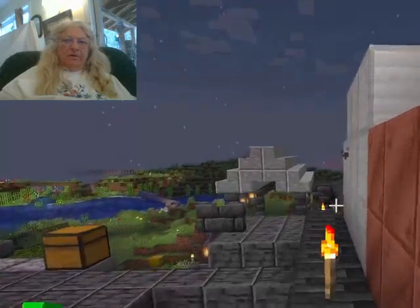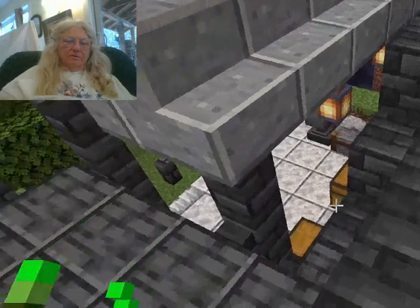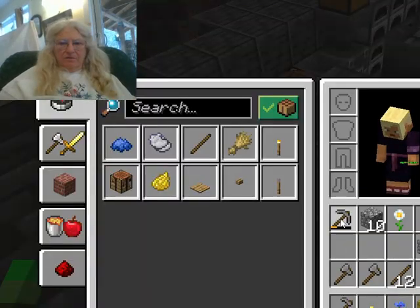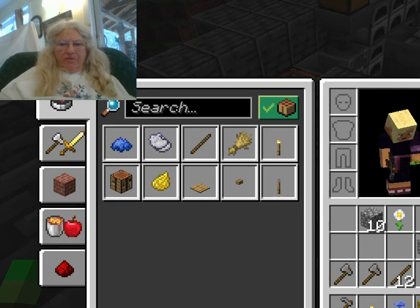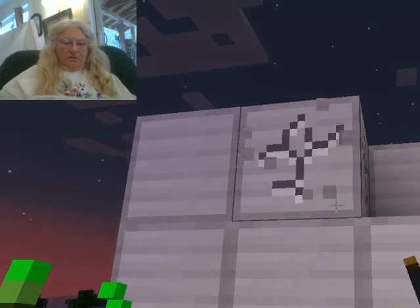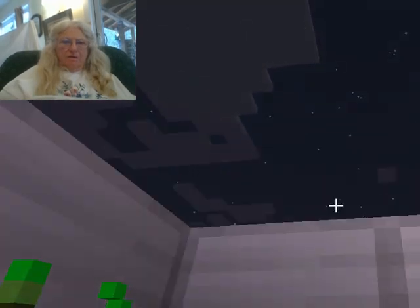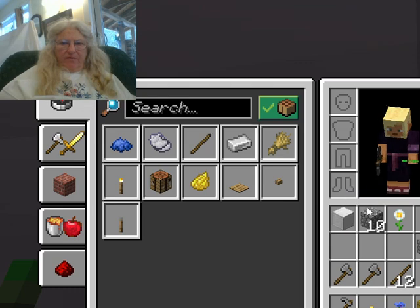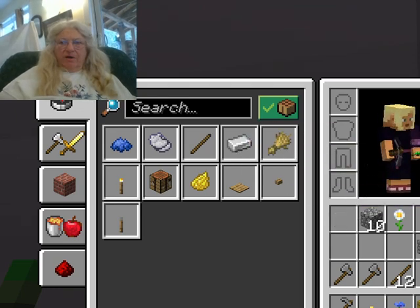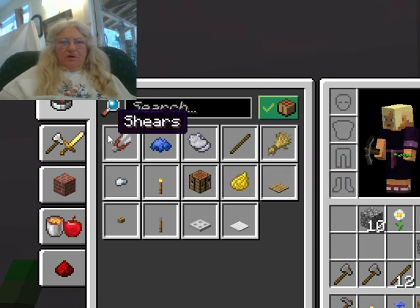This is just copper. This is iron. Let me just get some iron here. I think it takes nine to make a block of iron. Yes — you see, from that you can get nine irons. Oh look, I can get shears — that's what I needed!